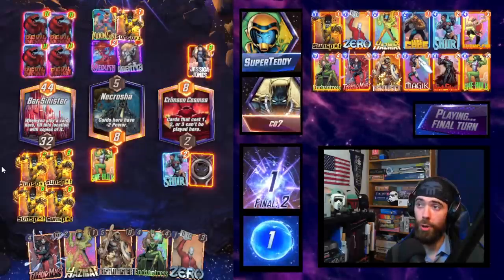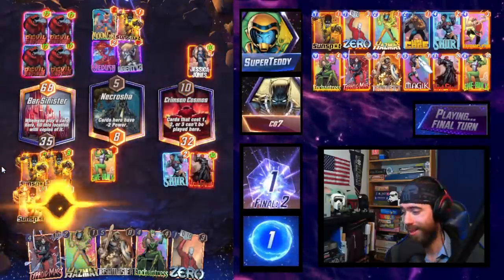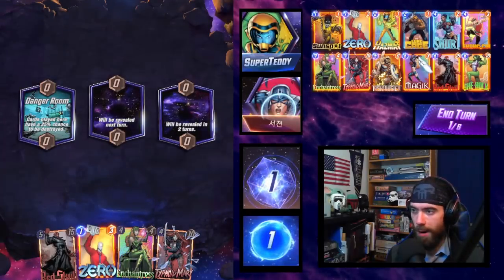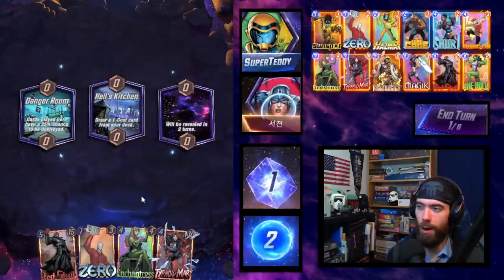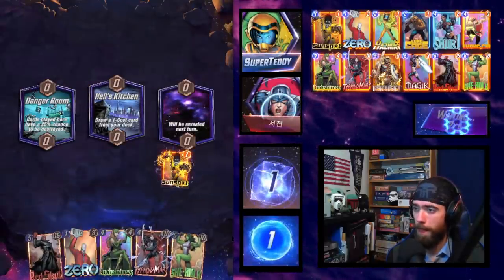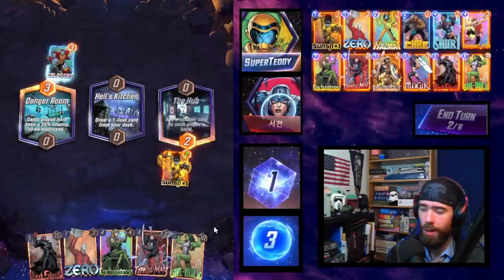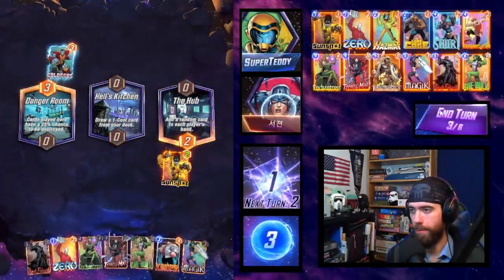What do they have? Moongirl. Moongirl plus two on the Sunspot — it's so close on the opponent's side. She-Hulk holds strong. Zero, Typhoid Mary, Red Skull, Enchantress — we can have Zero take away the ability from one, Enchantress take away the ability from the other, and be quite well equipped. Drop the Sunspot here. This is the line: full pass on three, on four play She-Hulk into Zero, then play Red Skull which gets zeroed out, and then turn six is just tremendous power on board. Snap! I can comfortably snap just looking at this lineup.